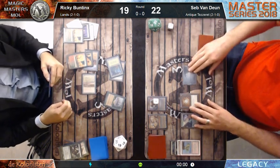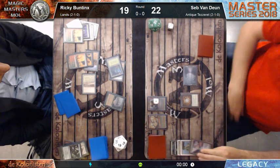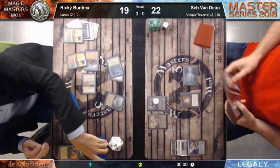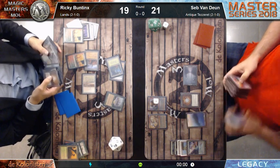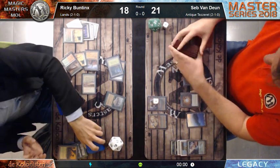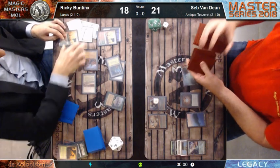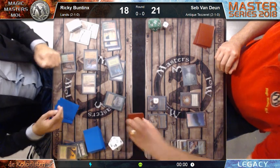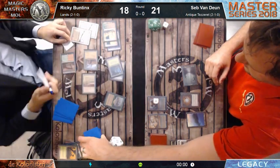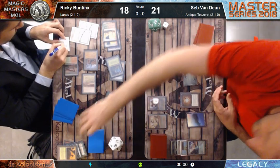Sepp found a fetch land, so now he has the possibility to fetch for another basic. We know he has lands in hand - from next turn he can start playing some stuff. If he hadn't played the Chalice on 1 earlier, he could play Chalice on 2 next turn and that would close the game. But he chose to play the Chalice several turns ago. Maybe somebody in the chat has an answer to why he'd play Chalice on 1 - we don't see it because we have the decklist. He plays Exploration and Gamble, but Mana Bond at 1 is very irrelevant. The only reason Sepp plays Chalice on 1 is he doesn't play a lot of Legacy tournaments.